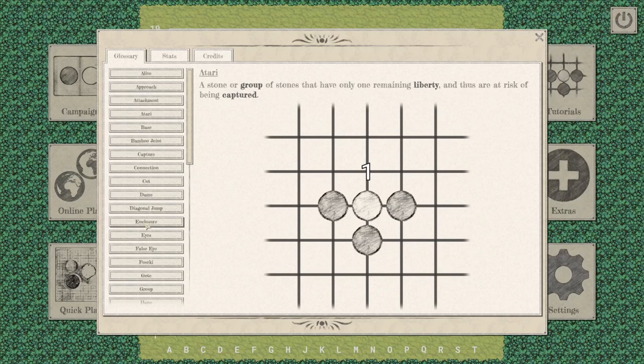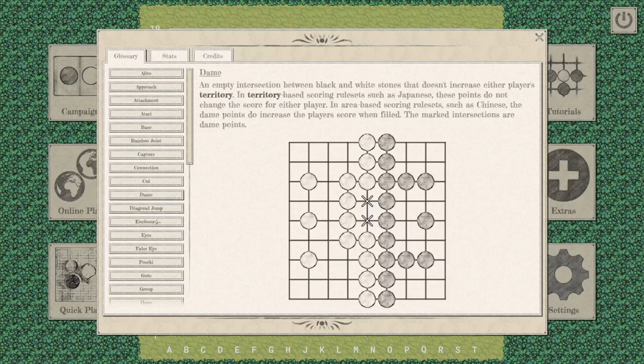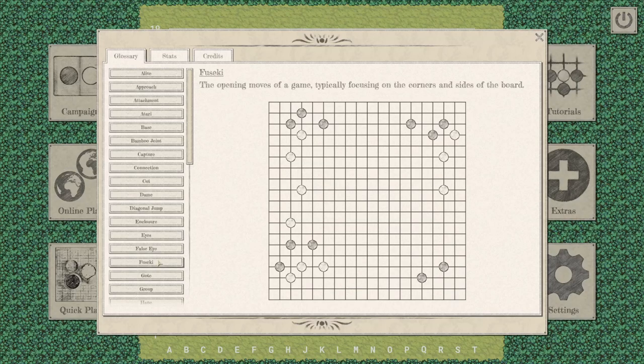As a Chinese Go player, I don't actually know the English terms, so this terminology page is a great resource for me to pick them up. As you can see, some of the terms are directly from Japanese, because in the 18th century a man from Germany learned Go from a Japanese master and then wrote the first Go tutorial in a European language, which was later translated into English.